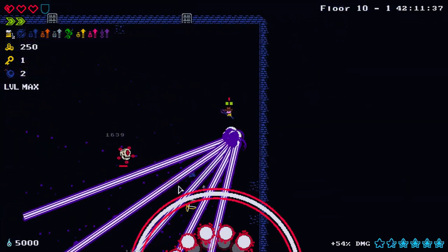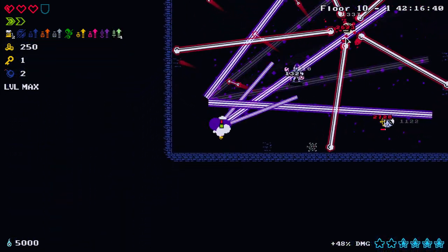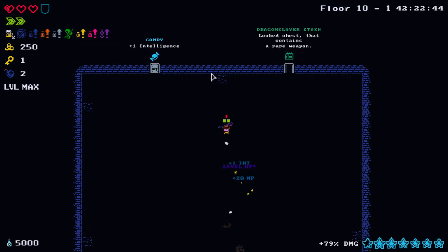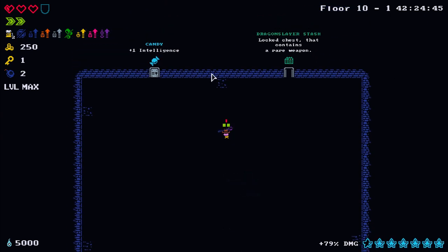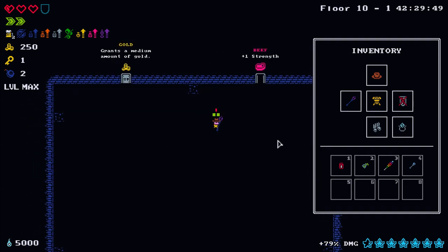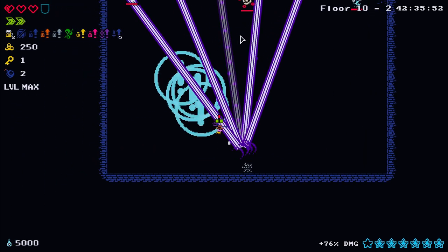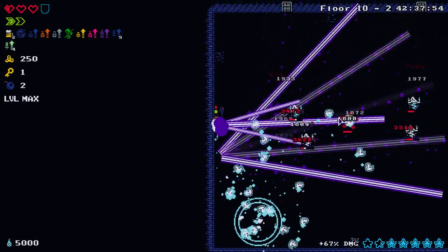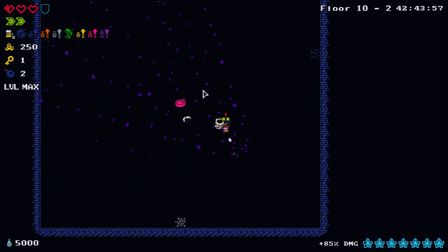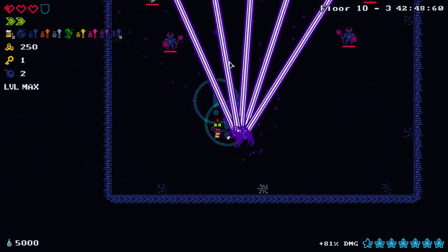That's a decent amount of wayfair isn't it. Let's re-roll this. Not really what I wanted - I don't need any more gold and I don't want to use the key. We'll use the dark staff to clear out the trash and then switch to the rainbow staff for the boss.